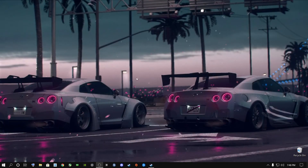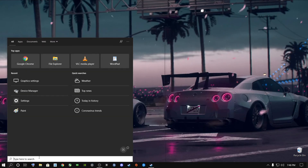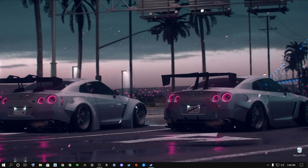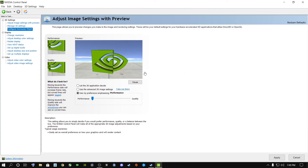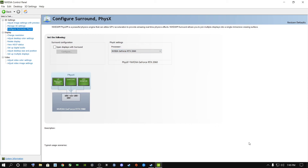For Nvidia users, right-click your desktop and open the Nvidia Control Panel. Go to Adjust Image Settings with Preview and under Use My Preference, set it to Performance if you have a low-end machine, Balanced for mid-tier, or Quality for a high-end system, then click Apply. Next, select your graphics card as the preferred processor — do not select your CPU or you will bottleneck it. Apply and continue.